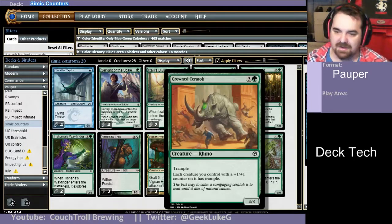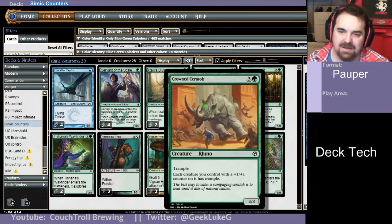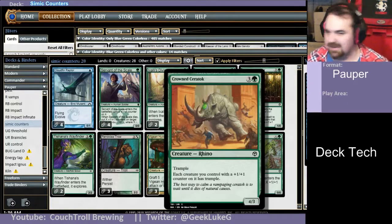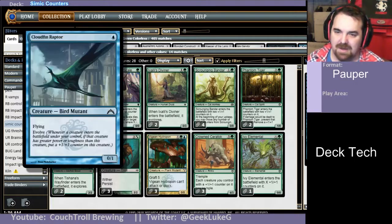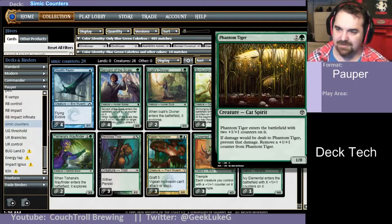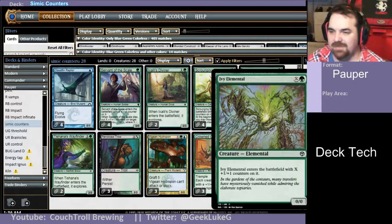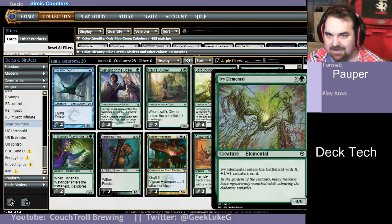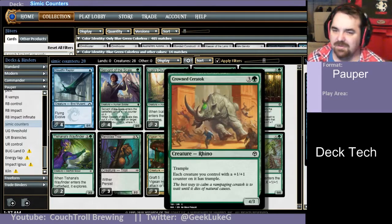3 of Crown Saratok — a 4-3 with Trample, and each creature with a 1-1 counter on it also gains Trample. It's the only creature that can't put counters on itself, but dropping it and making your Raptors into flying tramplers or your Phantom Tigers into nearly unkillable tramplers is a very useful ability. And finally, main deck, 1 of Ivy Elemental — used to be a rare, got downshifted to common in Iconic Masters. Late game, drop it as a 6-6 or 7-7 trampler with Crown Saratok on the field for great value.